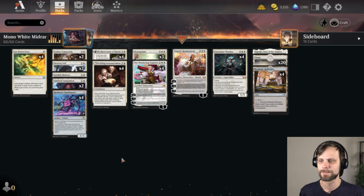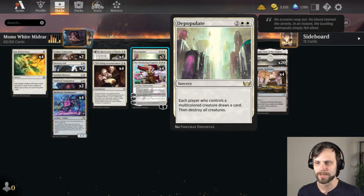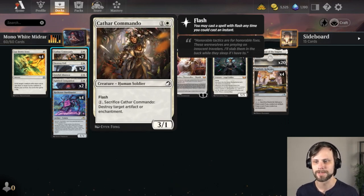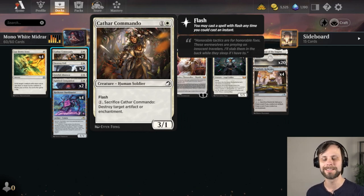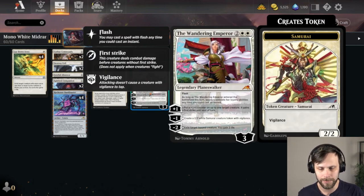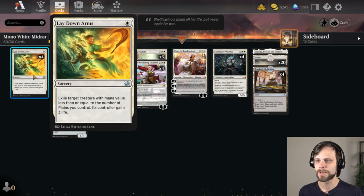To kind of sum up the deck very quickly, it does have a handful of removals. We have Laydown Arms, we have Destroy Evil, we have Fateful Absence, and we have Depopulate. Those are the obvious removal options. But on top of that, we also have Cathar Commando, which will be able to deal with artifacts and enchantments at instant speed, albeit it does cost a little bit of extra mana. We do have the Wandering Emperor as well, which can exile creatures at flash speed, which is great. Laydown Arms is such an efficient spell and we have seen this hitting a lot of decks in best of one.